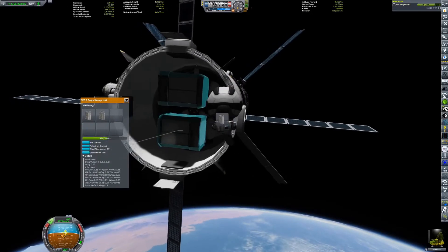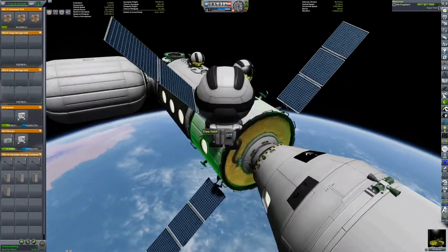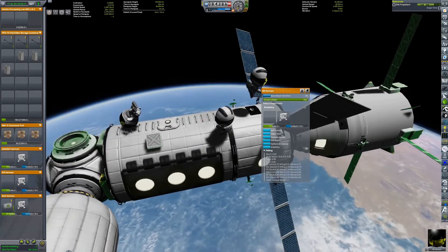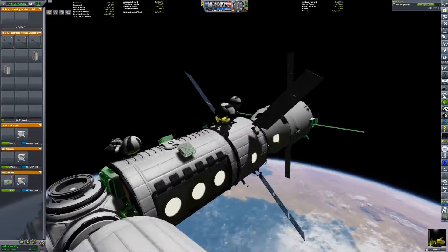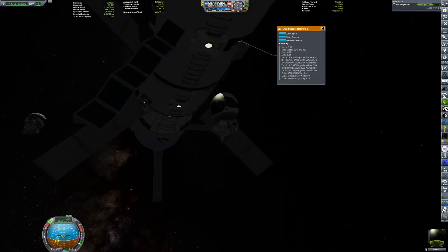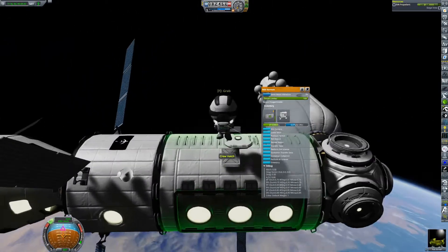We carried a bunch of EVA things with us — some experimental science kits, a couple of repair kits to repair the solar panels, and I think that's about it. So we can now repair the solar panels and bring the space station back to its maximum energy capacity. We also brought along four more solar panels in case that didn't work, but we can attach them anyway — otherwise they'd just sit in the crew spacecraft trunk until they eventually burn up in the atmosphere.